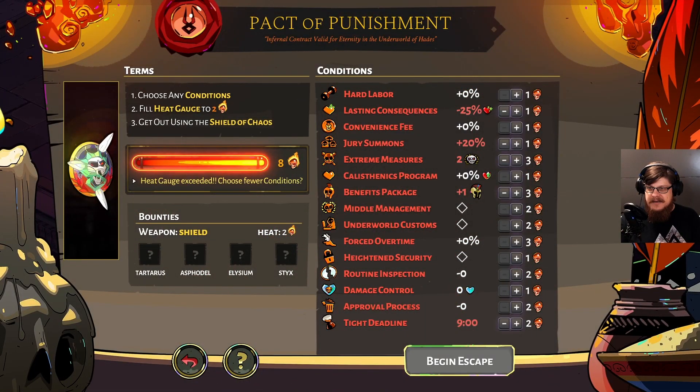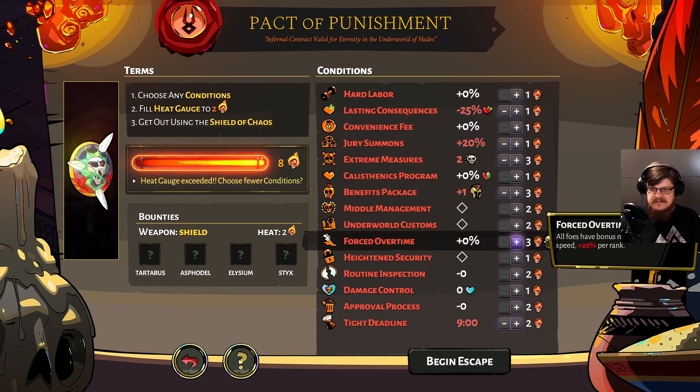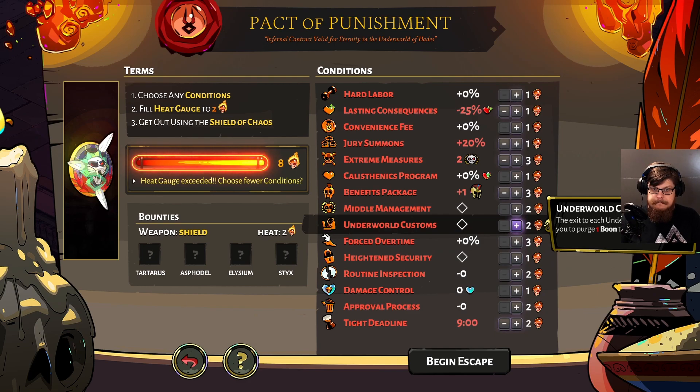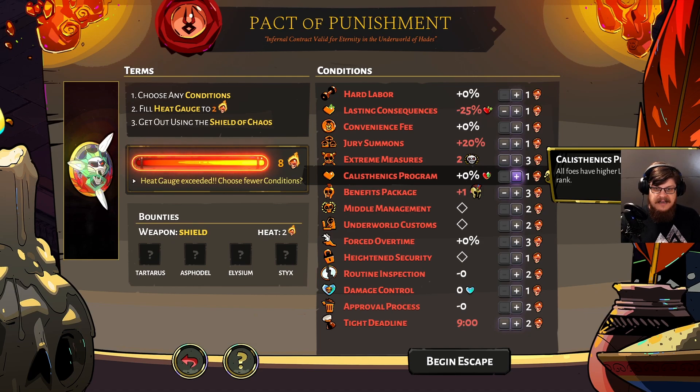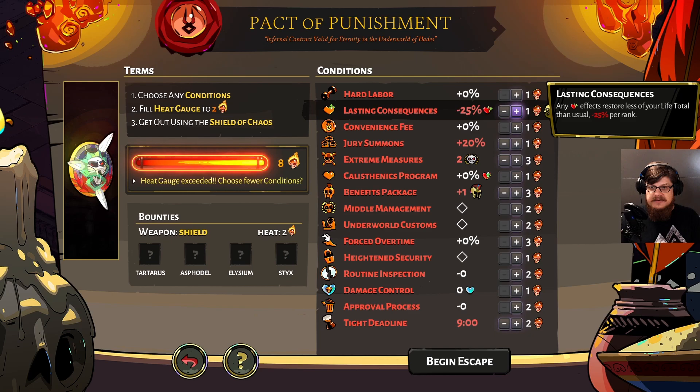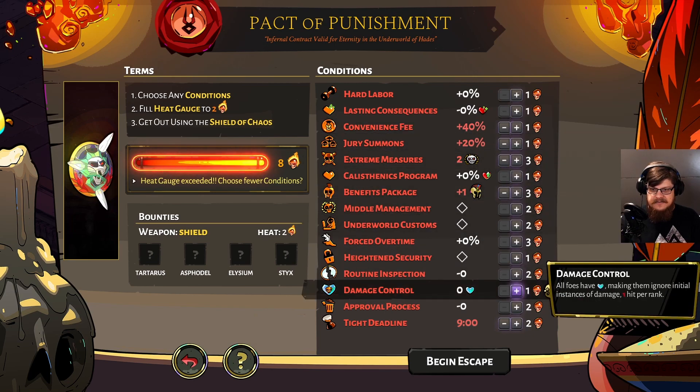Let's take a look at the Pact of Punishment. I think we could keep it mostly as it is. Lasting Consequences could be a bit problematic — maybe we want to exchange that for something else. Let's get rid of Lasting Consequences and instead get a Convenience Fee going, and stay at 8 heat for now. Should be very doable.